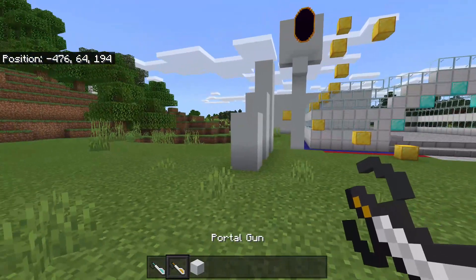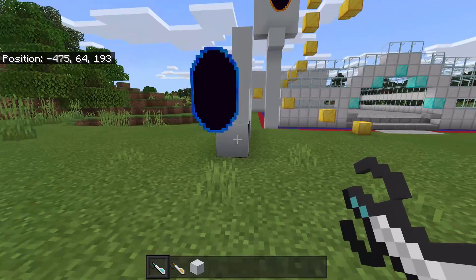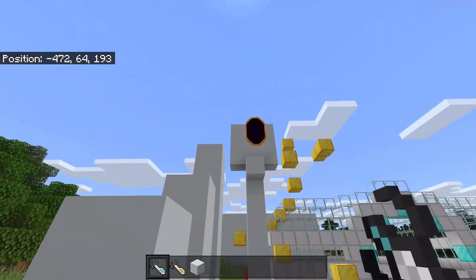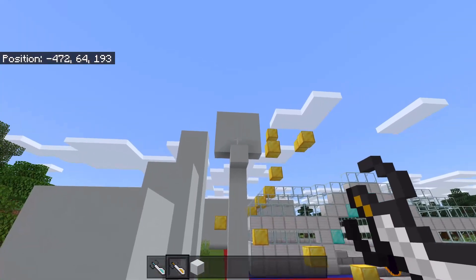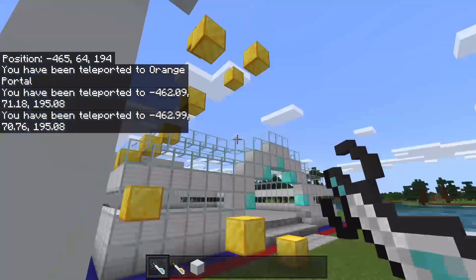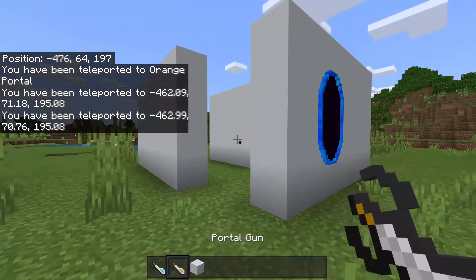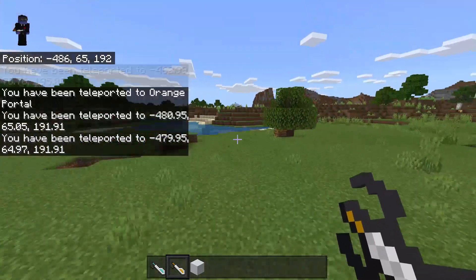I just like to mess around with this because if I want to get up there I can just toss a portal there, throw a blue portal here, and then boom — right through. This is very satisfying to mess around with, definitely a very cool add-on.